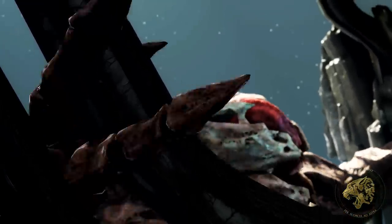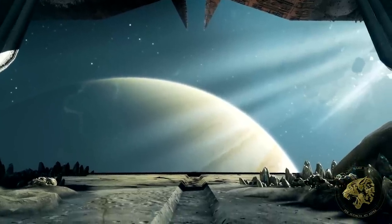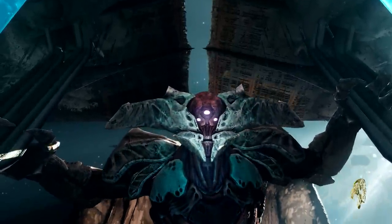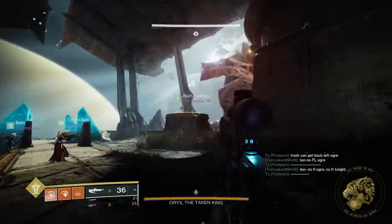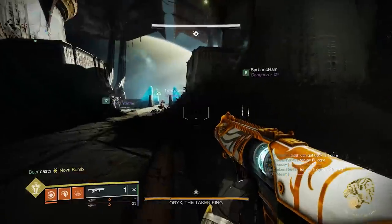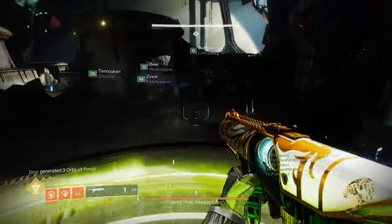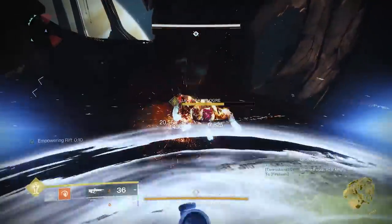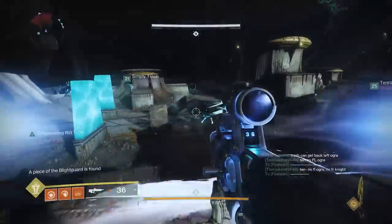The final encounter of King's Fall is something we all know well by this point. We fight the Taken King by stealing the brand of immortality, killing the Light Eater Ogres and Knights, and then detonating the bombs so we can do some DPS. But since the times of Destiny 1, this encounter has actually been designed in a way that demonstrated the really complicated interplay between the forces of Light and Dark and the exact method by which Oryx died.